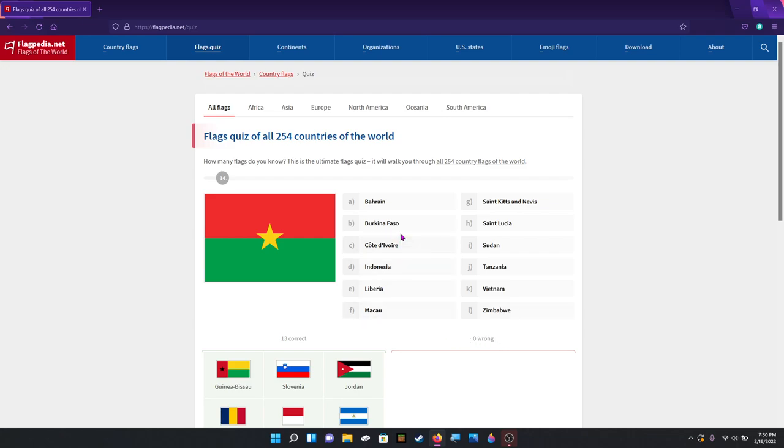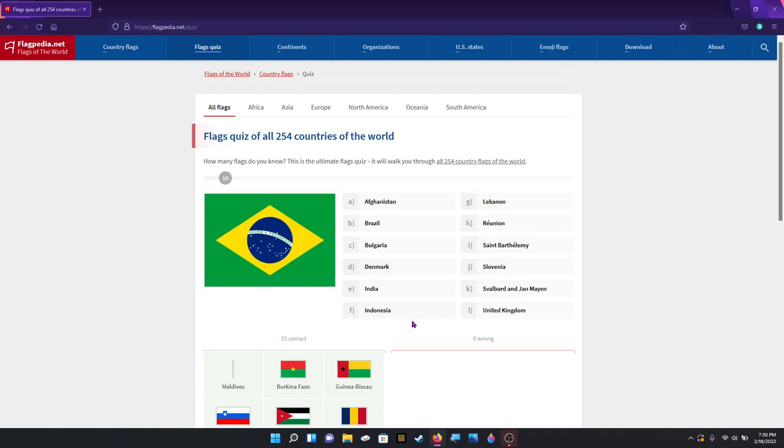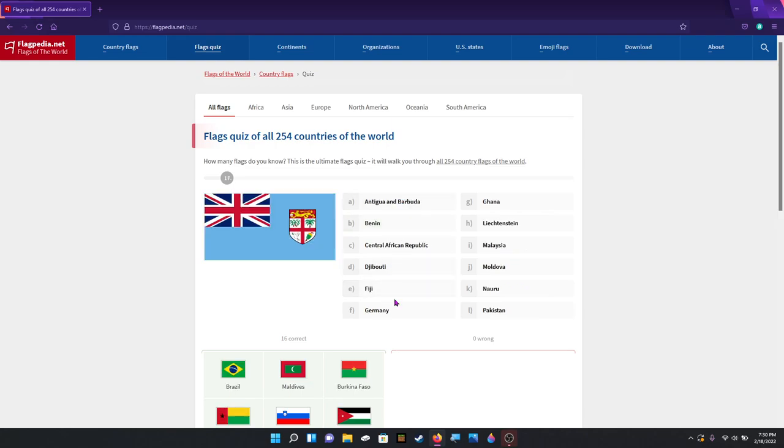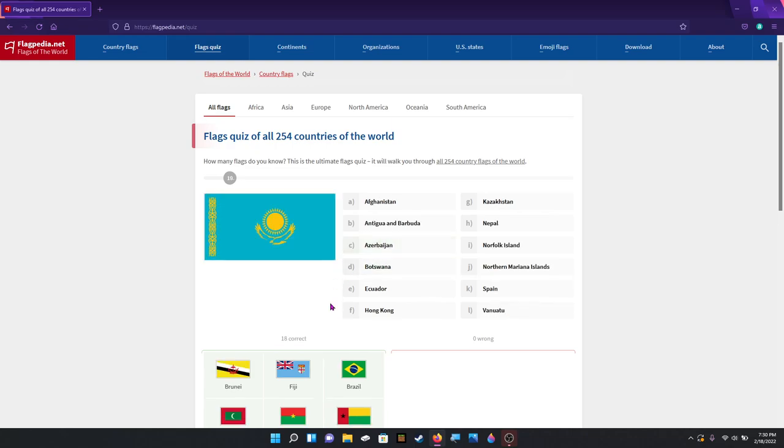Where is the option? Yes, there it is. That is Maldives. Brazil — that's an easy one. Oh, I forgot this is kind of alphabetical. That is Fiji. Brunei. Kazakhstan.